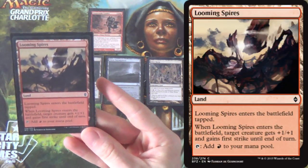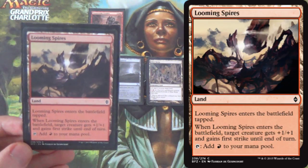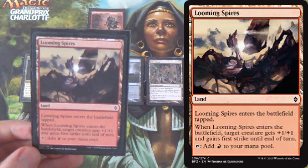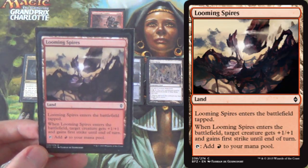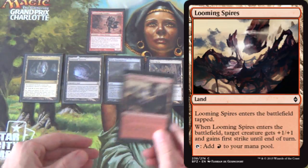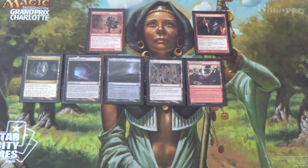I have four Looming Spires — thank you Battle for Zendikar for giving us another land. Deathtouch can wreck your Countryside Crusher until it finds Fling. Looming Spires gives your creature plus one plus one and first strike when it enters, so you can swing into a deathtoucher if you need to. Now, you don't have any way to give it trample, so that isn't that big a deal. But if they chump block with more than one creature — say, if you put Kessig Wolf Run in here — they can't do that without losing a bunch of creatures as well.